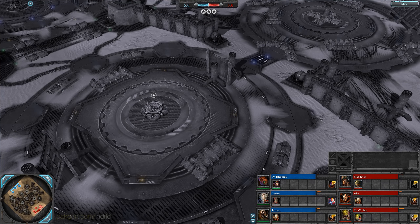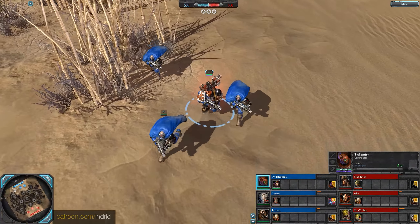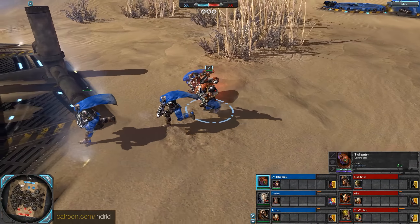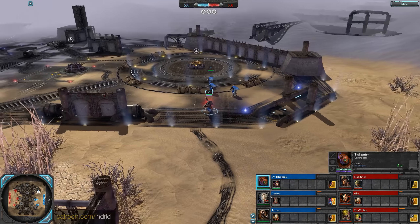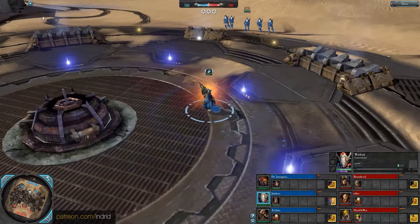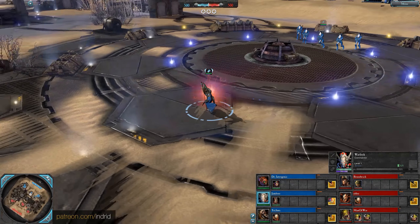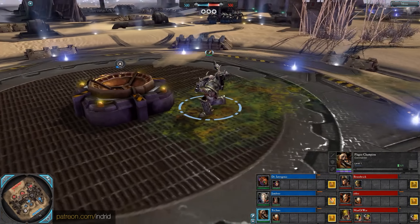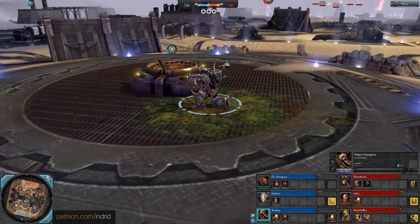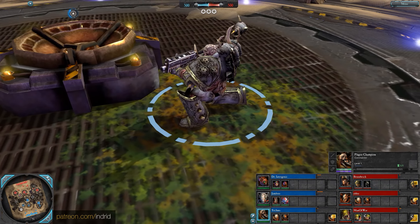Hades Waste, blue team. We have Dr. Iatrogenic as a tech marine, starts off range combat, puts out good damage, can also support with structures and repair, and can get into some melee combat too. Alongside Jambu is a warlock, a melee spellcaster who can leap into combat with powerful disruption, support, and offense. On the red team, Techno is a plague champion, starts off range combat with a damage-over-time bolter, can get melee weapons, some decent utility and support, can build turrets and repair, but is very slow.